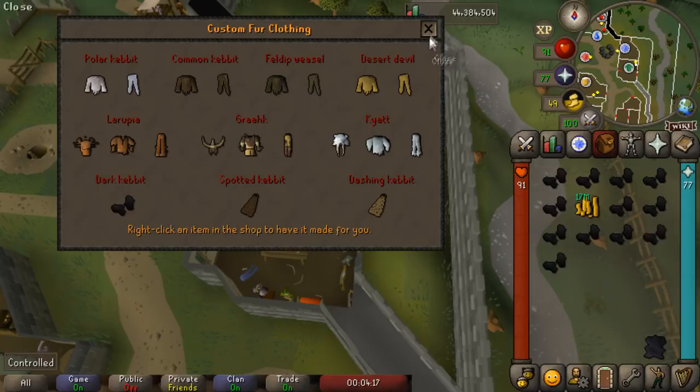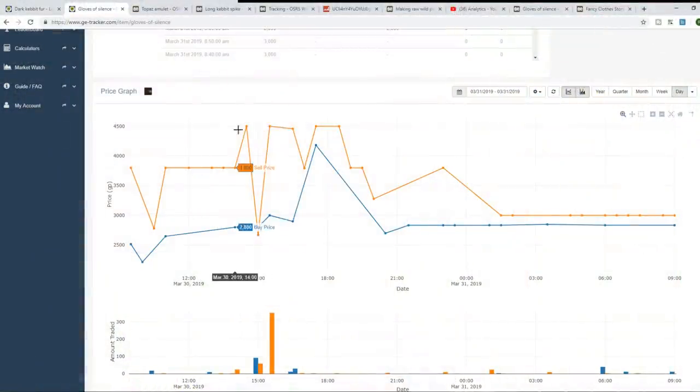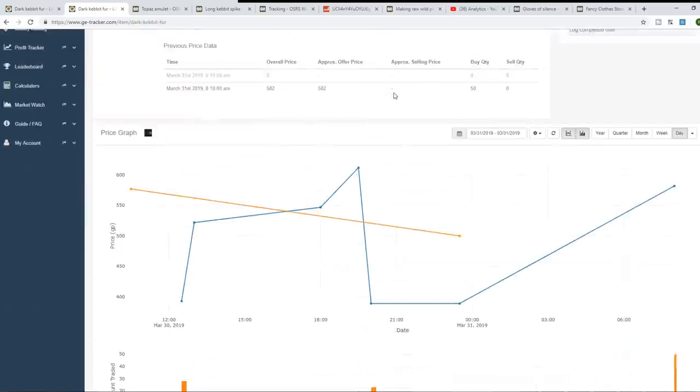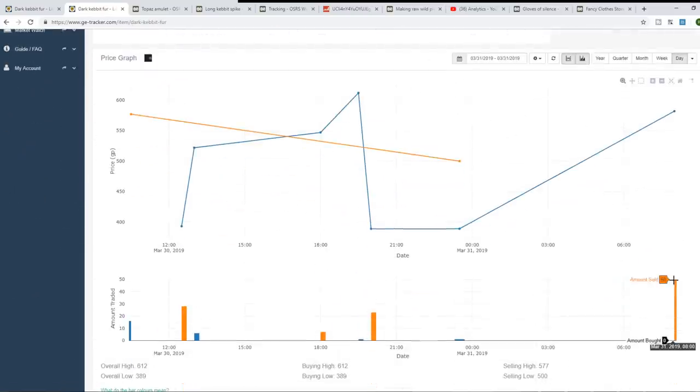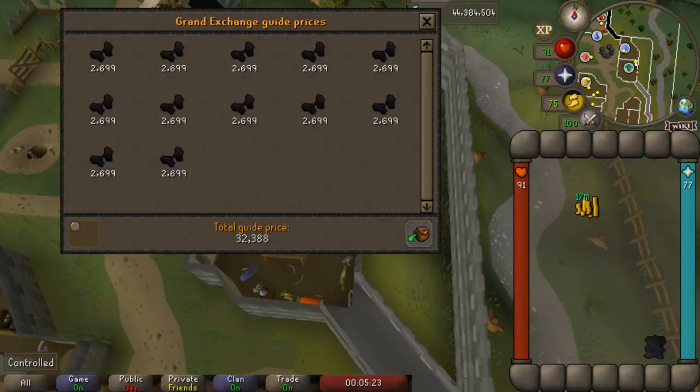Just like that we've created quite a few gloves of silence, making a profit of 1.2k on each one — so we just made around 15 or 16k. On GE Tracker they were actually 4.5k each before this. The one problem is buying the dark kebbit fur — I was able to insta-buy 50 of them, but generally you may be waiting a little while. Per day, only around 0 to 1,000 are traded, so that is the main issue, otherwise it would be quite a bit of money per hour.